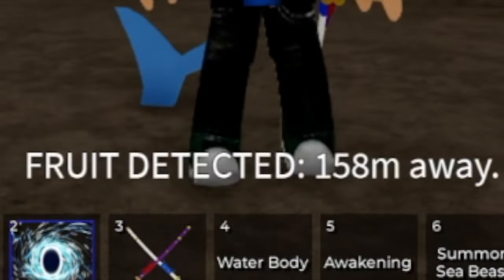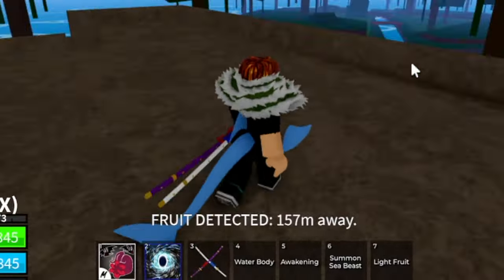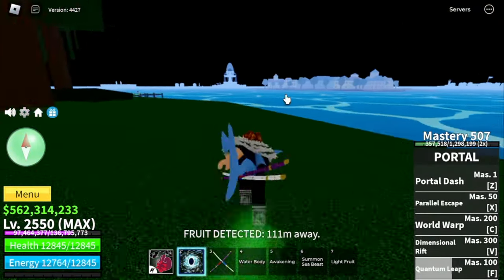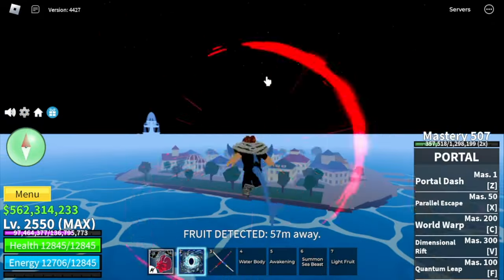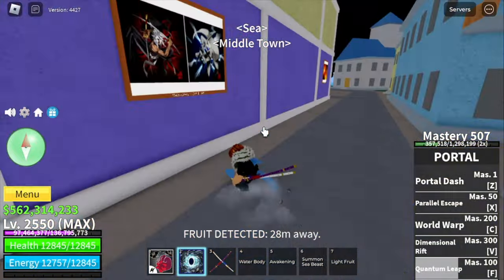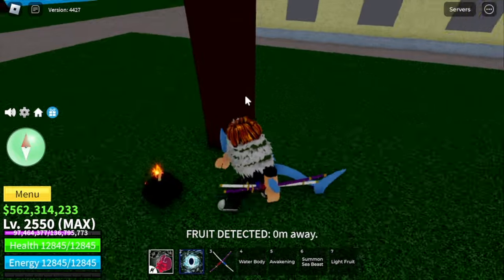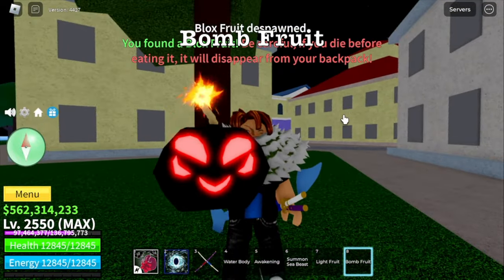For our next option on getting a fruit, we're going to use the Fruit Detector or Fruit Notifier. It is just 150 meters away, so let's look for it. The 1st Sea is really easy because it's small compared to 2nd and 3rd. We found a Portal Fruit located at Middle Town — hopefully we get a good fruit here. Best if we got a Dragon Fruit. We got a Bomb Fruit, so that's our 2nd fruit.